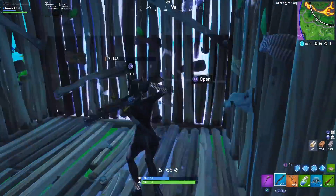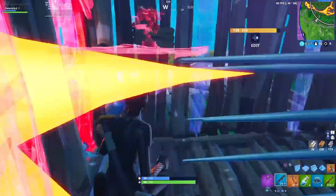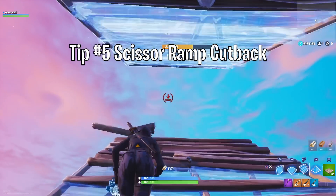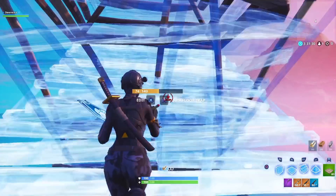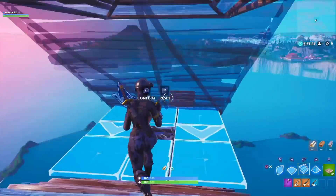Tips five and six are the scissor ramp cutback and the scissor ramp juke — both really fun to master. The cutback is a good misdirection play. You're going to start off normally with cones above you. When you're ready to make your move, you're going to place a couple decoy ramps in front of you, cut back, edit your top ramp the other way, and edit through your cone. It's a little flashy, and it's very effective at throwing off players.